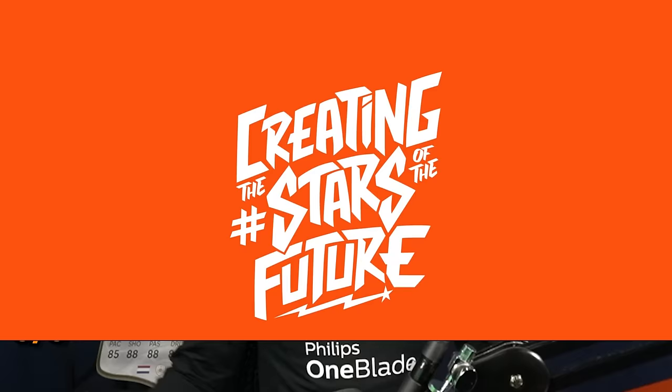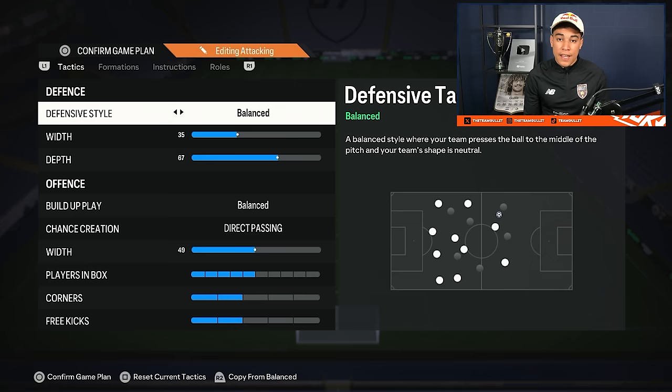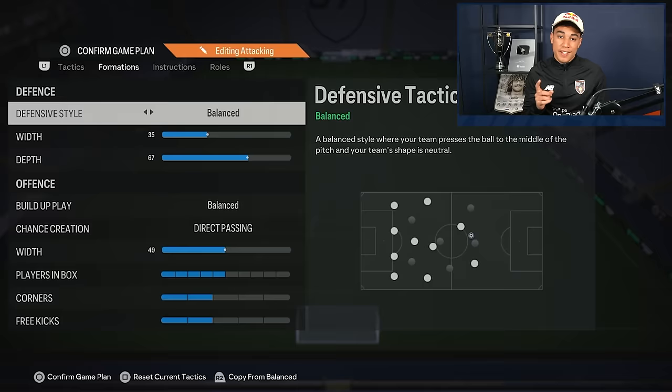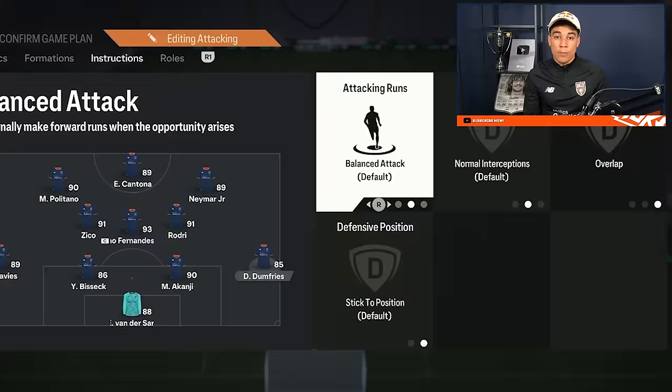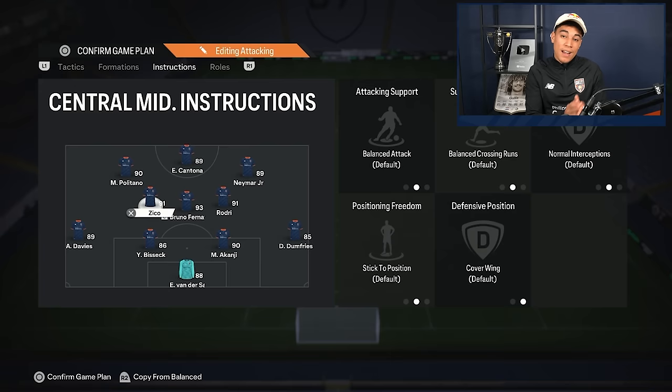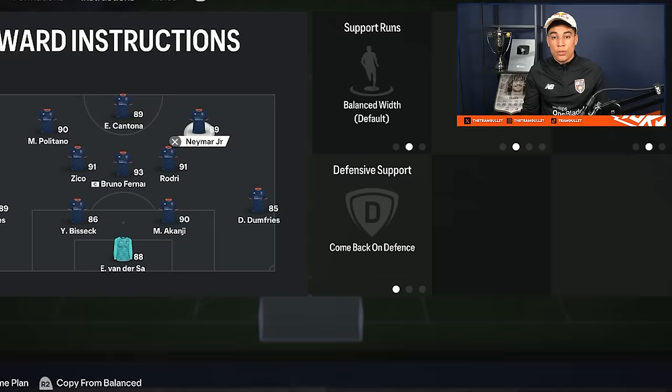The last formation — and I don't think it's a surprise — is the best formation in EA FC 24 by far: the 4-3-2-1. For tactics, nothing special: balanced, direct passing. What's really important compared to other formations are the instructions. Put one fullback on balance — for me it's always my right back. Also put one center mid on cover wing — my left center mid — and the opposite forward, so my right forward, on comeback on defense. This makes the 4-3-2-1 defend in a 4-4-2 shape, making it really solid defensively.